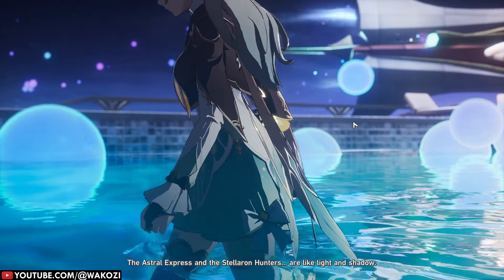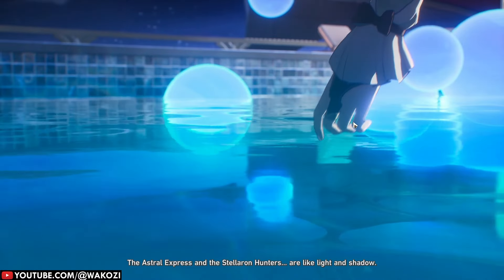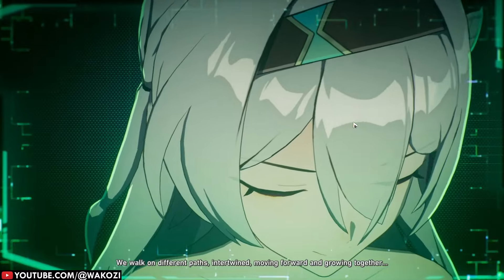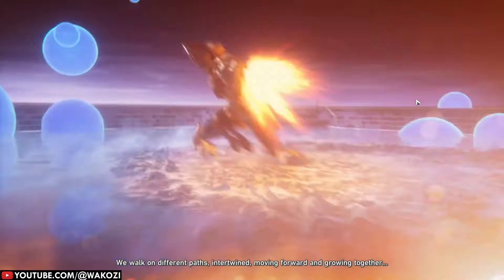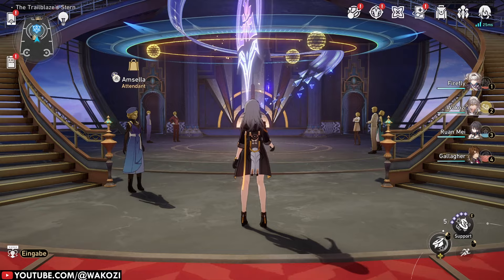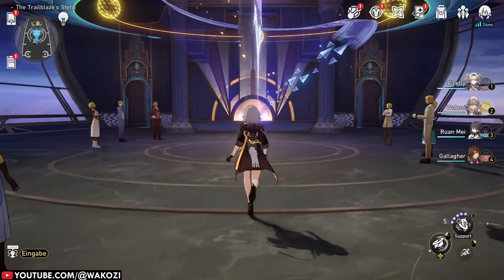In order to unlock the Divergent Universe, you first need to unlock the Radiant Felspar. Because apparently saving the entirety of Panaconi wasn't enough of a prerequisite. So do your trailblaze story, meet Herta on her space station, and once you're done with that, you have access to the Divergent Universe.